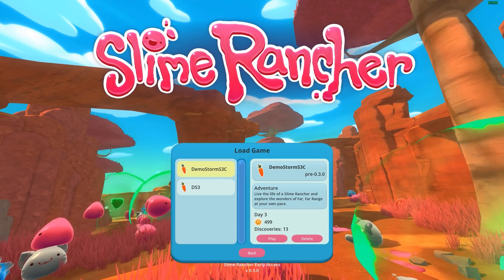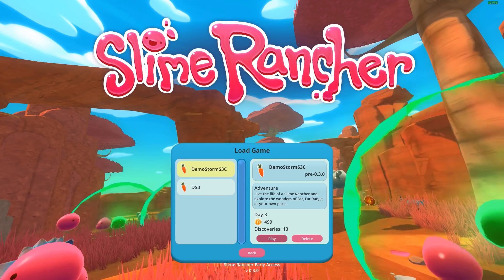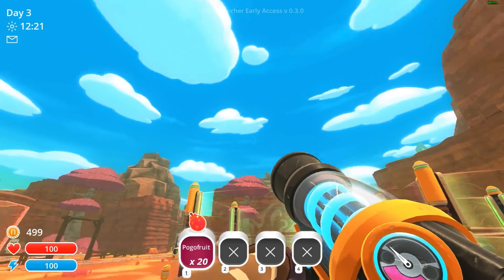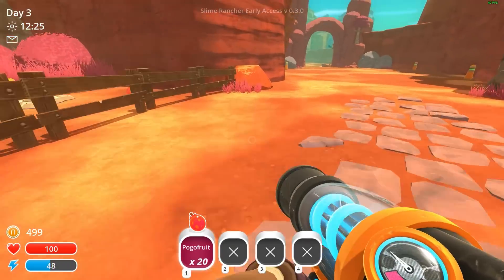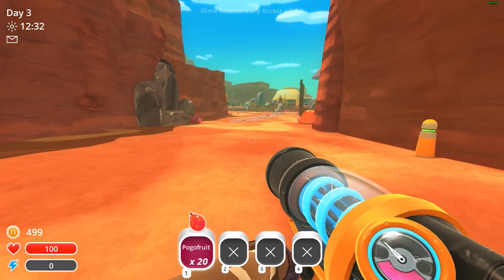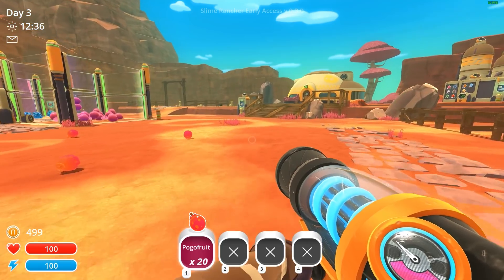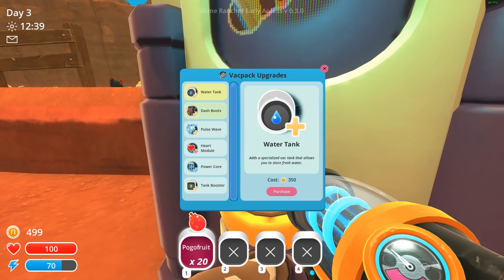What's going on ladies and gentlemen, this is DemoStorm back with Slime Rancher. The big update came out — you can see the whole change in the menu. I'm excited to get to Indigo Quarry, which is the brand new area. They added radiation slimes and also the lucky slime.